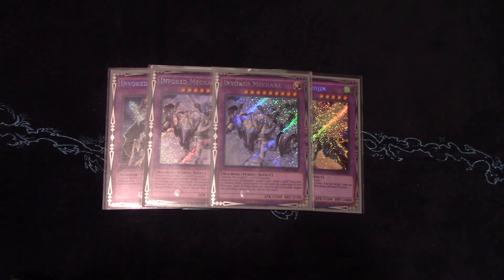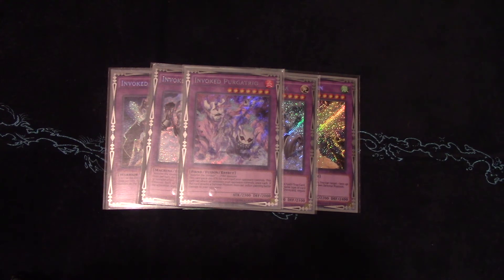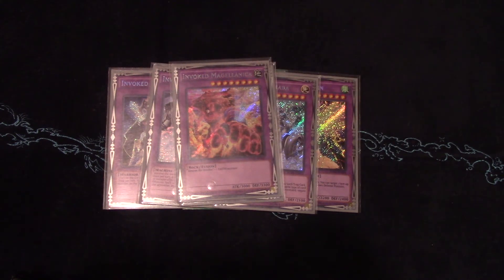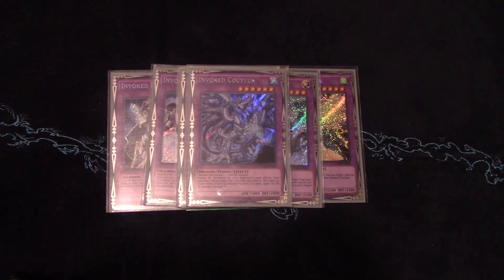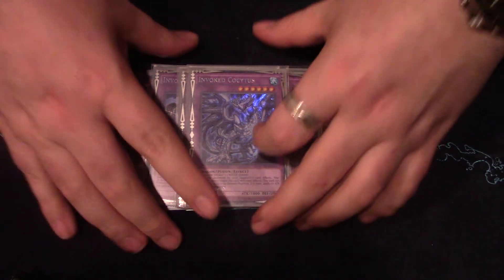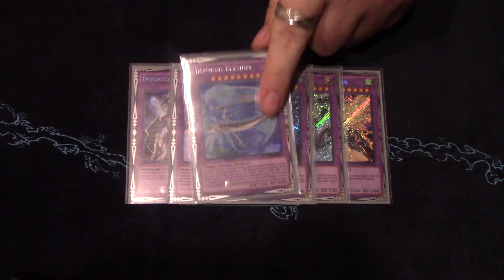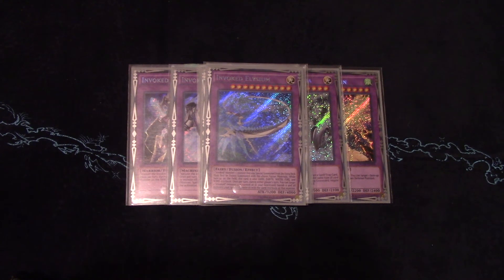The rest of the fusions are one-ofs. One Invoked Purgatorio — comes up against Infernoid to manage their Devyaty and Anuncu and clear their board, or against Kaiju decks if they summon Dogoran. One Invoked Megallanica — earth attribute so you can take the Raptinus. One Invoked Cocytus — the only reason he's relevant is Paleozoic Frog, since he can't be targeted or destroyed it's incredibly hard to out. I cut Invoked Caliga because I was never making it. One Invoked Elysium — I rarely make it but it's very important in the mirror match.